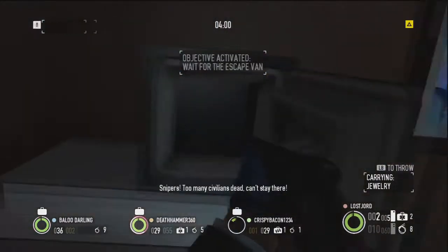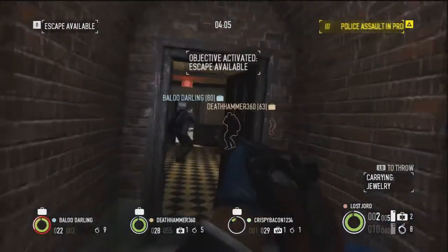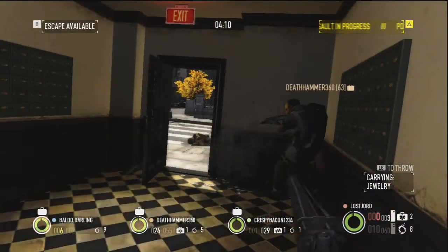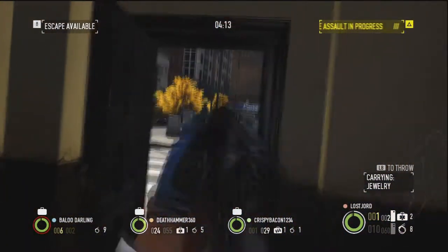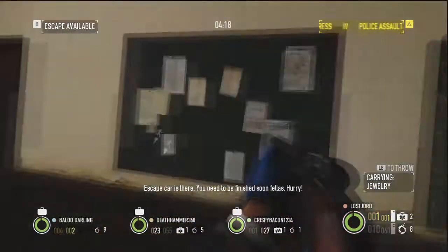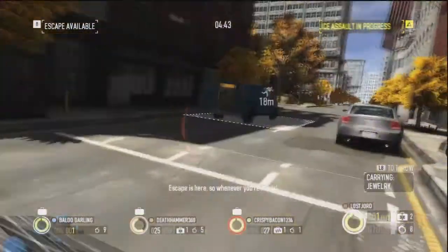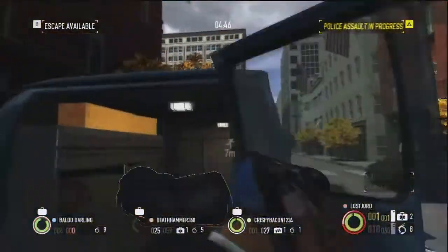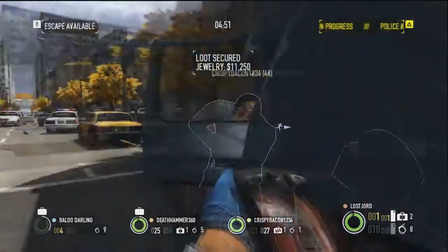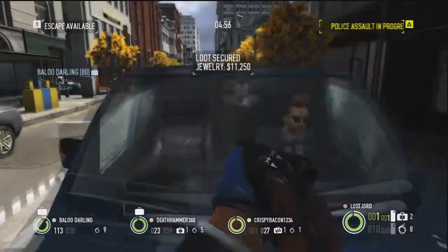We've got the tiara here and I'm just checking to make sure everything's clear. One of my teammates was almost dead. As you can see, the escape vehicle is here, and I cut to when we're exiting. Sometimes when you scout out the store, you find that one of the sides of the building is locked off, so you want to make sure you go through the front entrance and don't waste time getting caught, because that could result in you going down and getting a smaller cut of the payday.